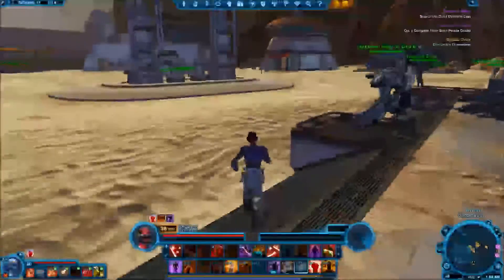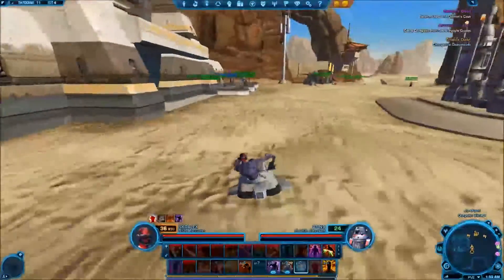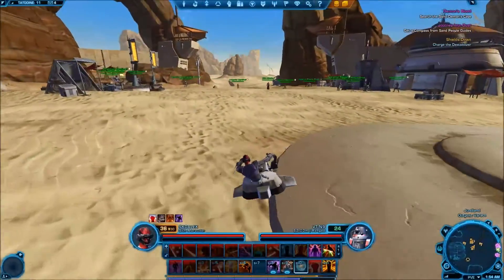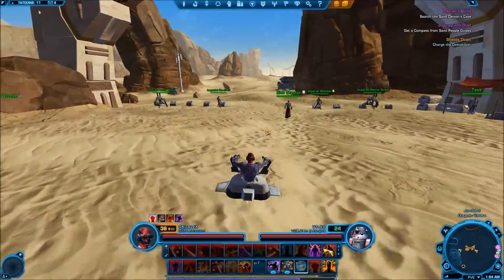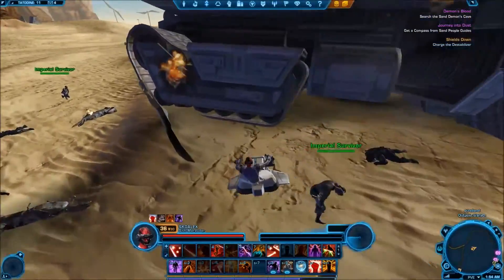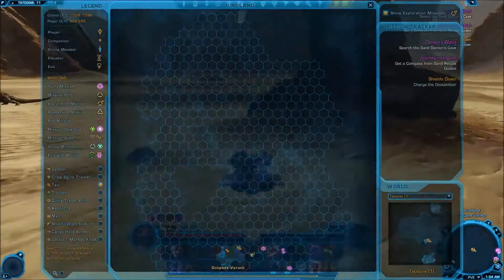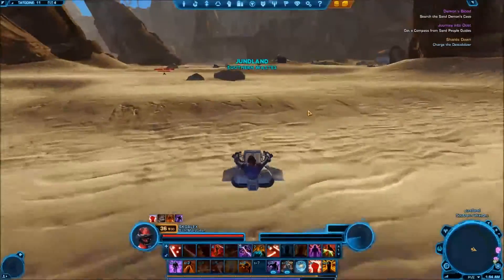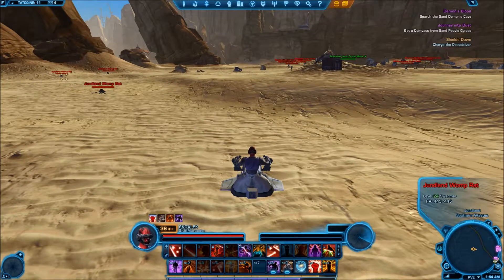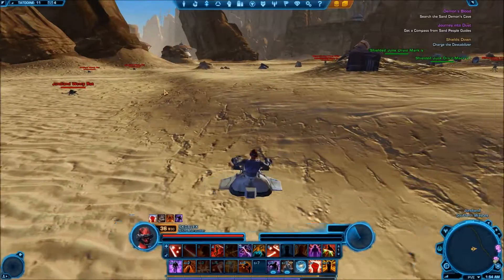And one more quest over here — I don't remember if that was a flashpoint or what. That is a flashpoint — we're not doing that right now. What do we got? We need to go over here and test out that thing. I think there's another quest over here as well. I can't remember what this quest is — and apparently it's not here. Oh, I do remember — that's a daily quest. And we've already got all the dailies. What is this? This is a diseased womp rat. My bad, I thought it said diseased — carry on.